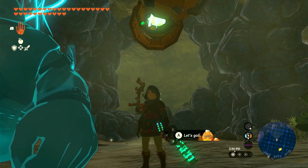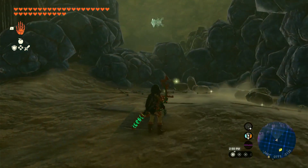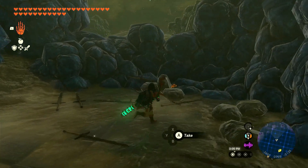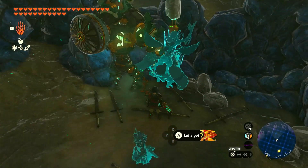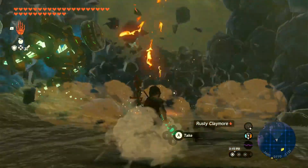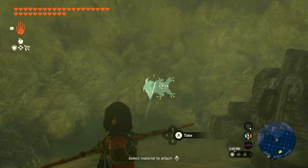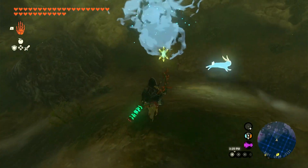Hey everybody, it's Ozo and Ed. Eagle Eye. We are back into the cave and we found the Bubble Frog. We went ahead and took some opportunity in between time to do a little bit of rock clearing. We've only got like 47 rusty claymores laying on the floor. Now we're nice and clear, and we have a Bubble Frog. Bye Bubble Frog.